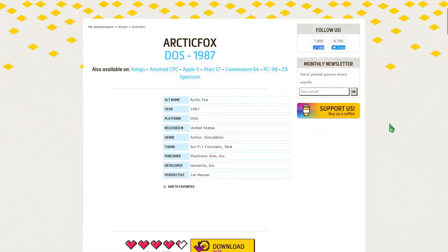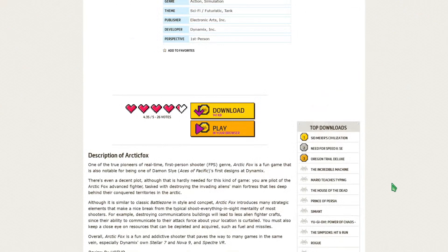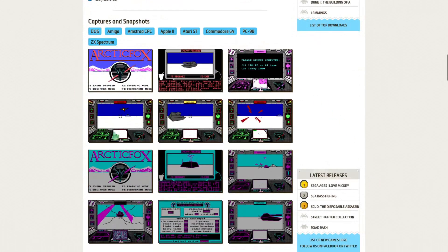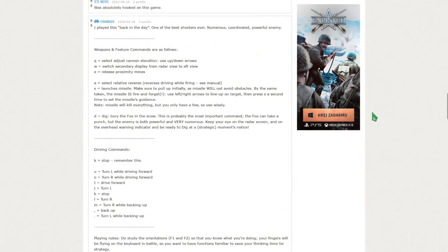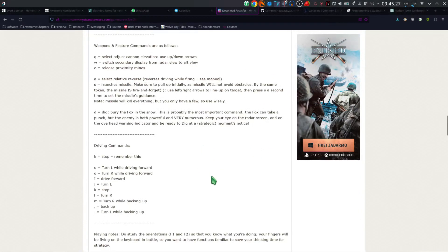It's a simulation game. You can grab a copy of it from myabandonway.com — it's only 141 kilobytes big. There's a little description of what the game is about, some screenshots. You can see some screenshots that have a little bit more color and a little bit less color. The more color is the Tandy version, which is what we'll play today, and then there's a CGA version which looks a little bit more muted. There are some comments and views, and this is the important one — it lays out the weapons and how to drive the thing.